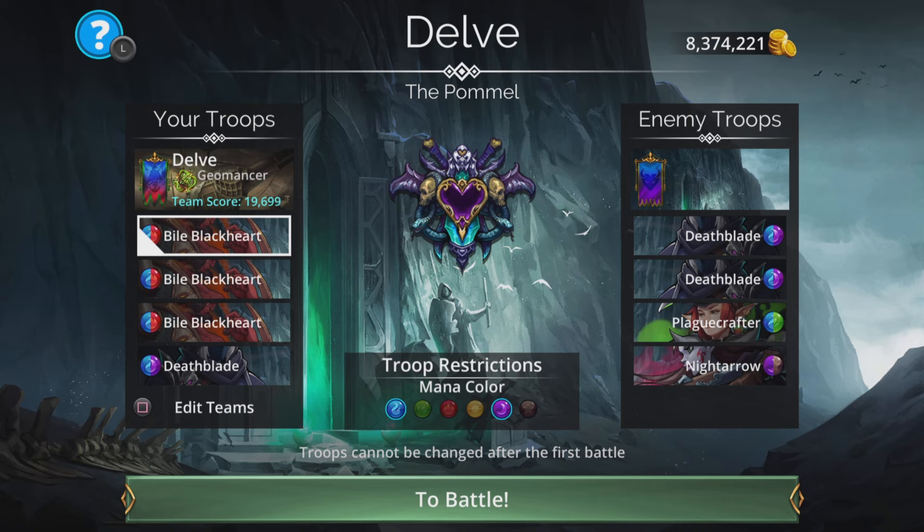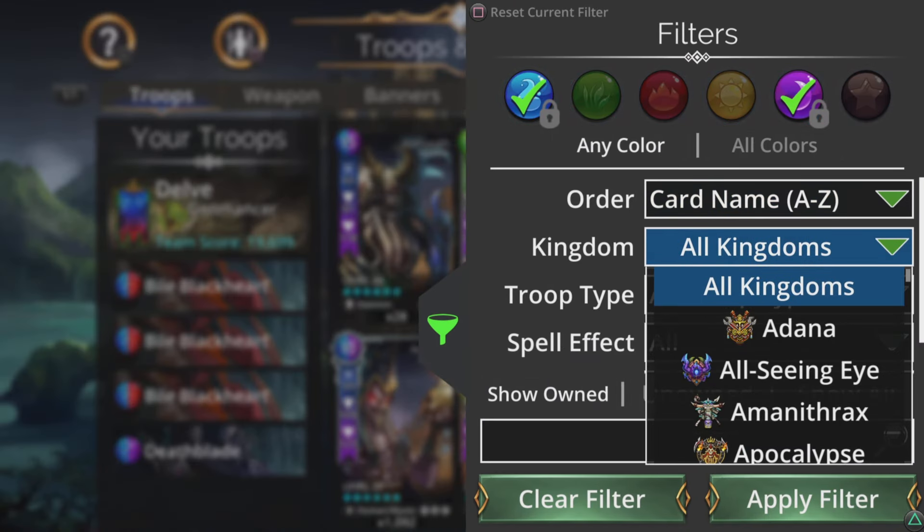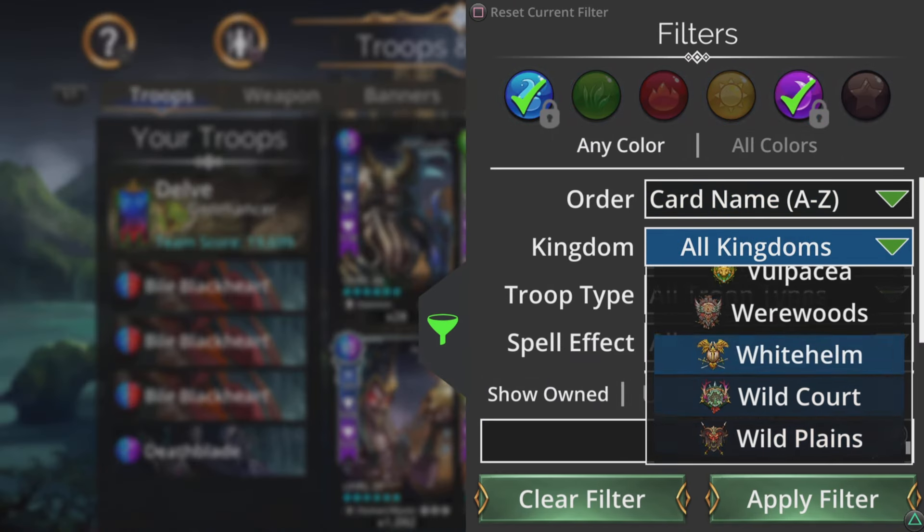The team I'm going to use for this is three times Bile Black Heart and Deathblade. If we look at the other options we have available, let's go to Kingdoms and change it to the Black Heart.